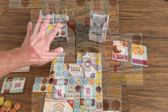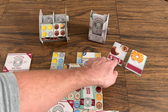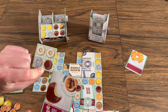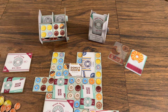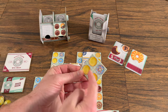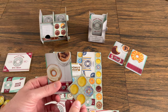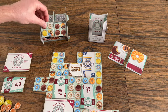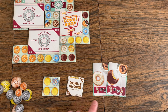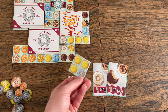The last part of a turn is to draw a new donut tile and a new order card. You can either take one of the face-up order cards and then draw a random donut tile from the face-down stack, or you can draw one of the two face-up donut tiles — knowing what you're going to get — but then draw a random order card from the napkin dispenser. The face-up tiles or cards are then filled in so that there are two of each for the next player. Now you have a new tile and a new order card, and while other players take their turns clockwise, you can think about what you want to do next.